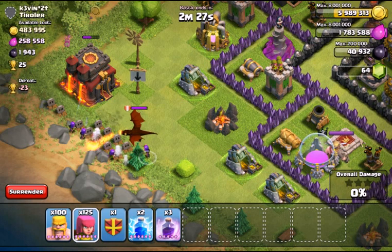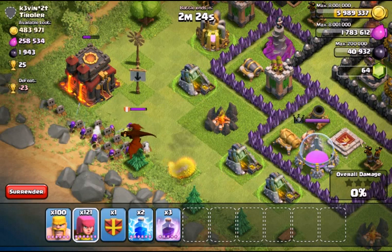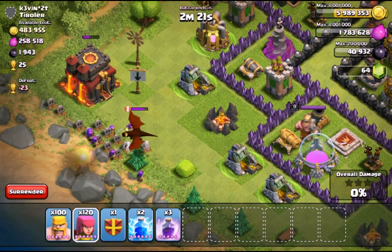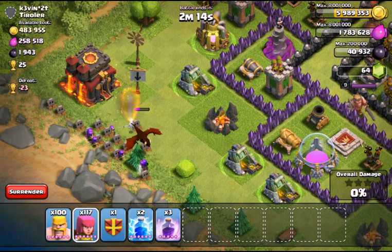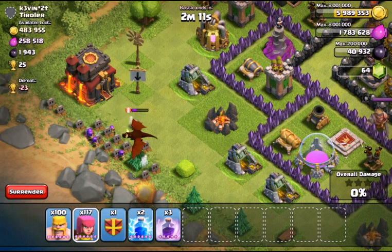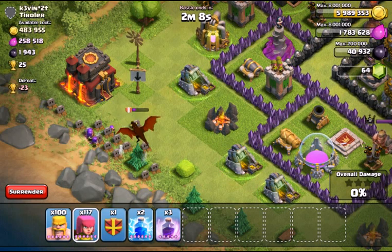There are ways to take out dragons very effectively — basically you spread out your archers so the splash damage doesn't do as much. Dragons really are not a good defending clan castle troop; they're just awful because they're so slow. They do splash damage, but you can utilize that by spreading out your troops and it just doesn't help them.